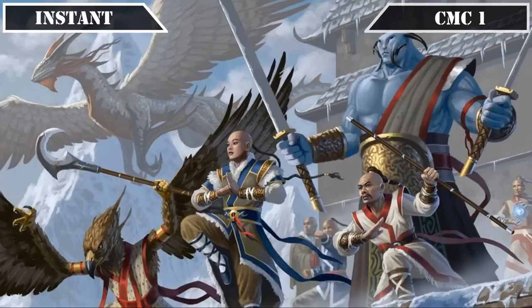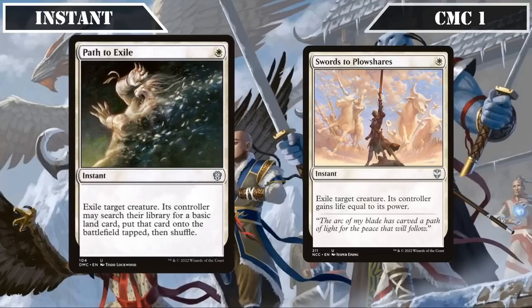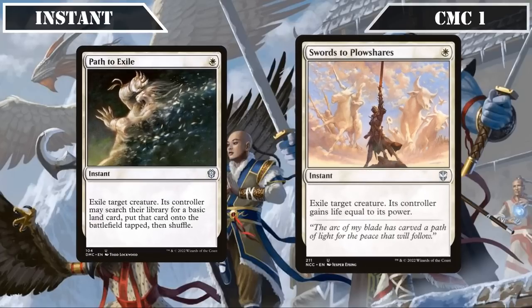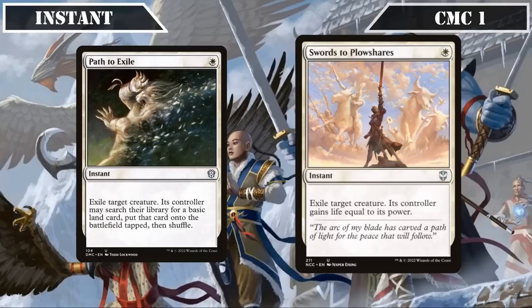Starting off in the CMC 1 slot of our instants, we have the removal spells Path to Exile and Swords to Plowshares, both of which exile target creature — the former letting its controller put a basic land from their deck into play tapped, and the latter allowing its owner to gain life equal to its power. Both serve as excellent and inexpensive removal options to deal with problematic creatures, with the latter also being situationally useful to exile one of our own creatures for the life gain if we're pushing for lethal.